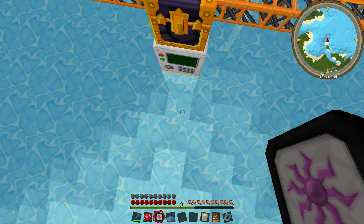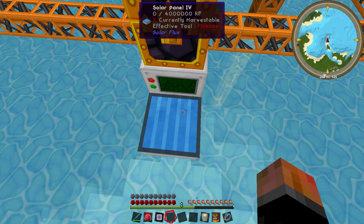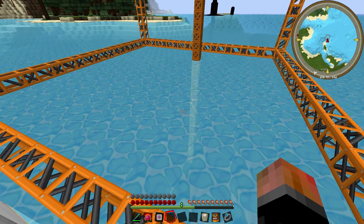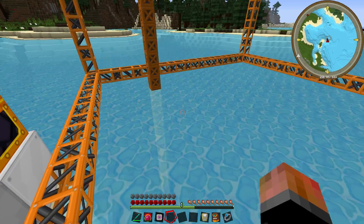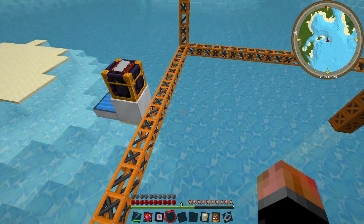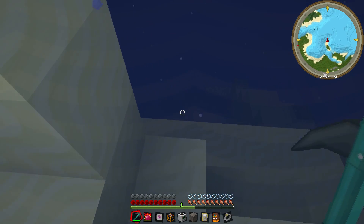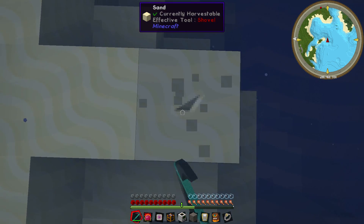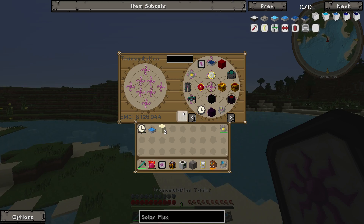Solar panel five is even still charging up, so you can get away with solar panel four - that's only 100,000 EMC. It's charging up but also losing a bit of power, so it's still going really fast but just not as fast as it could. If you wanted maximum speed you need a solar panel five. The fact that you can transmute them is great.